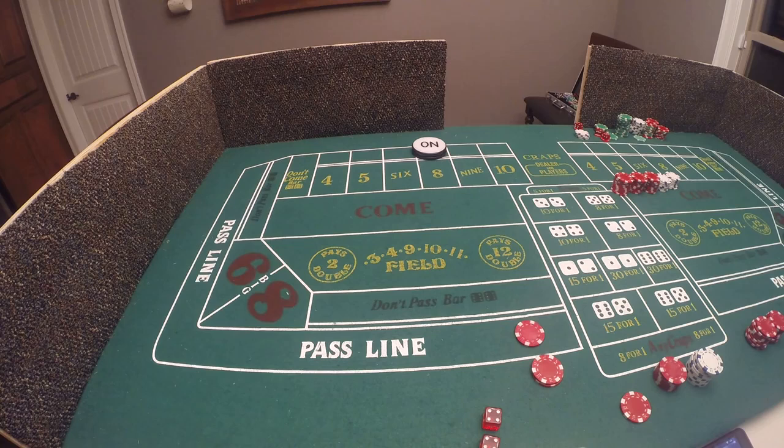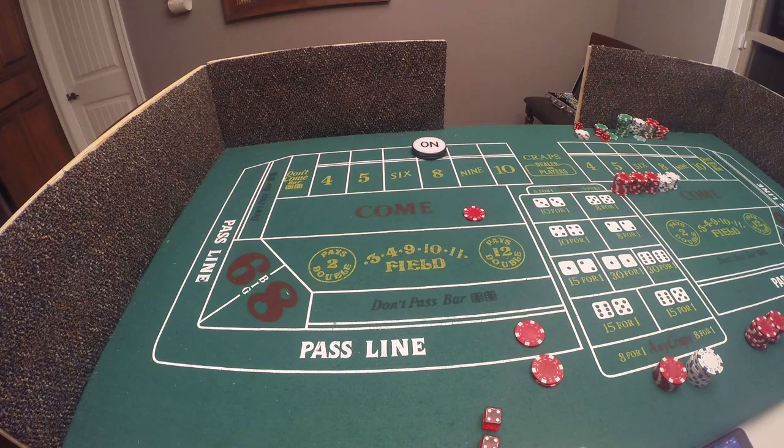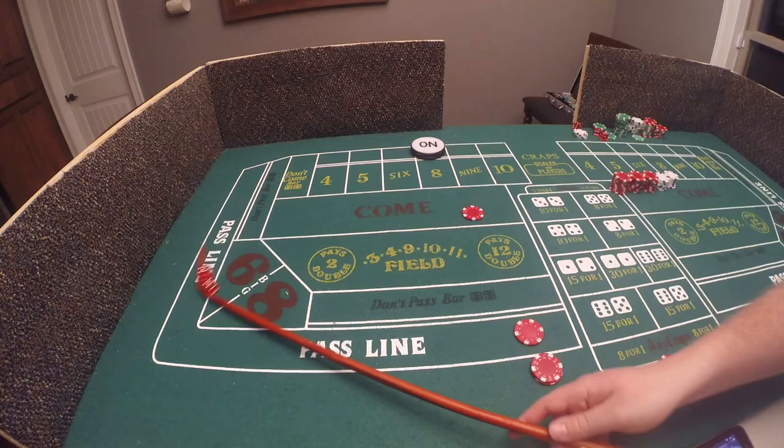Another good bet comes with the odds of the come box. If you want to make a come bet, the point is on — we just rolled an eight, so you'll see the 'on' puck on number eight. Simply drop your $5 chip in the come box and say 'five dollar come bet.' Whatever number is rolled next, that five dollars is transferred there. The come box works just like the pass line: if seven or eleven is rolled you win even money; if two, three, or twelve is rolled you lose.